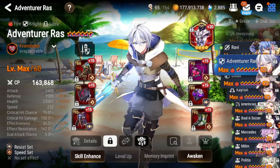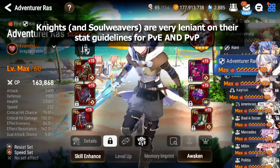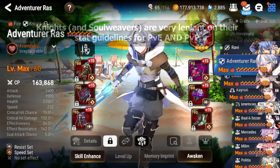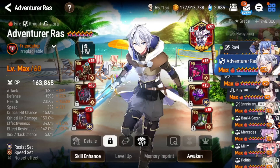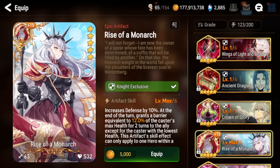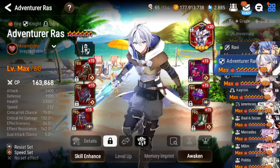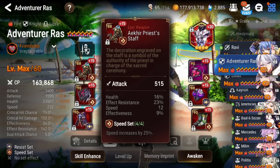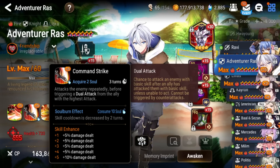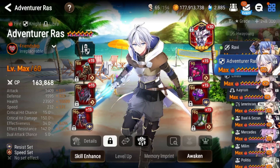Since he is a knight, the stat guidelines are very flexible — you just need him to be tanky and not super slow. For artifact there's only one choice: Aureus. Before his buff you saw Rise of Monarch on him a lot, but since he already grants a two-turn barrier those barriers don't stack anyway, so Rise of Monarch isn't really viable anymore. Run him on a plus-30 Aureus for even more mitigation. For set, every knight wants to be on a speed set, and Ross is no different — you want him to take a lot of turns. Getting two S3s off in a World Arena battle is pretty much a win.